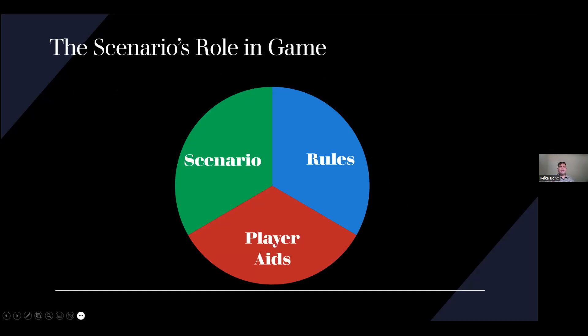This is not my favorite graphic, and as those who know me can testify, I am not artistically inclined — so this is the best you'll get. A scenario works with the rules and the player aids to give a space for the game to take place. The scenario combines with the player aids to give players tools to interact with the rules and with each other. If you think about any tabletop game, you have the rules in the rulebook telling you what you can do and how actions will be adjudicated, and then you have the board, player tokens, dice — things that help you track the decisions you're making and the outcomes.